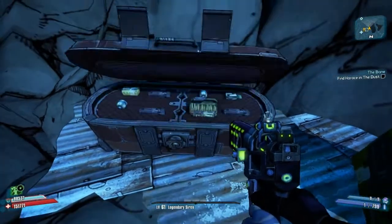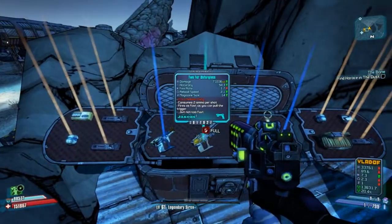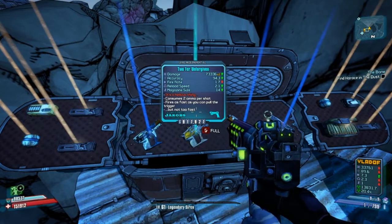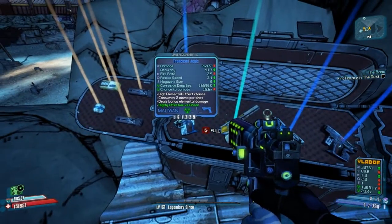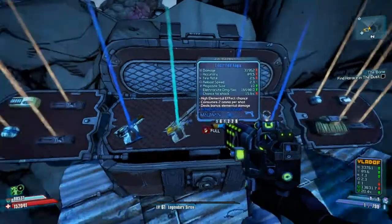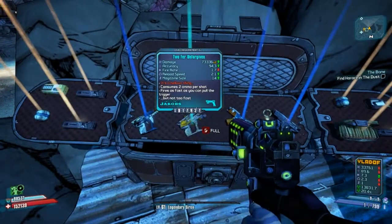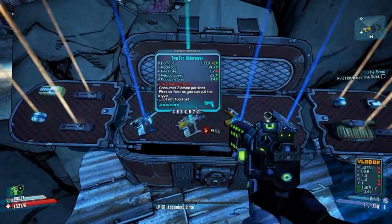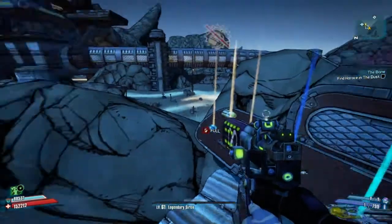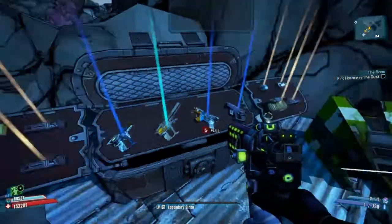And there'll be a treasure chest. Let's see what's inside here — that's not too bad. Oh wow, look at that! So a couple of blues and an actual Pearl, and captured on video as well. Claptrap, thank you very much. There's a Pearl — I don't actually have this one, so I'm going to collect that in a second. But there you go, there's the Easter egg for Claptrap, and this is how you find him. That's unbelievable — an actual Pearl whilst recording as well. That's amazing.